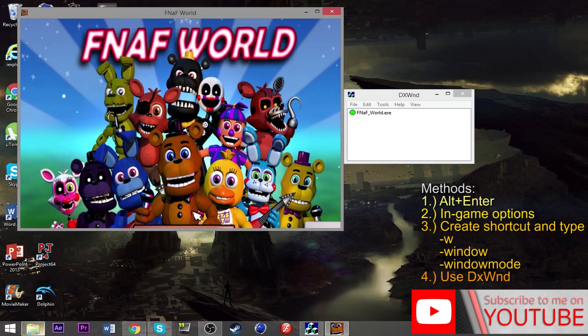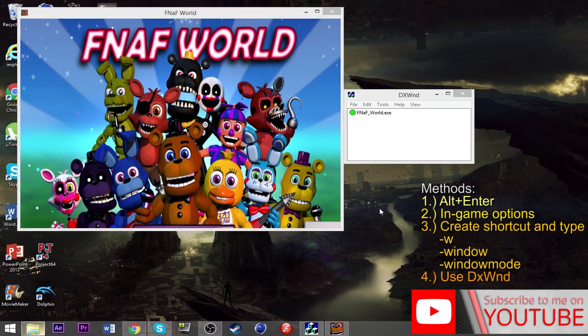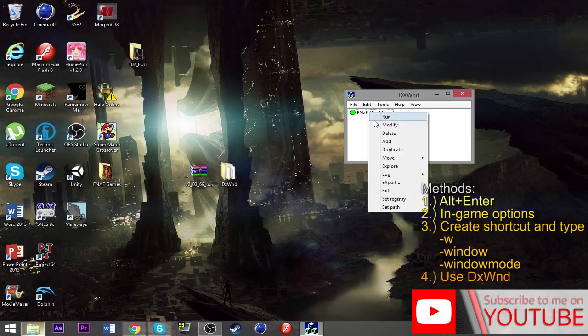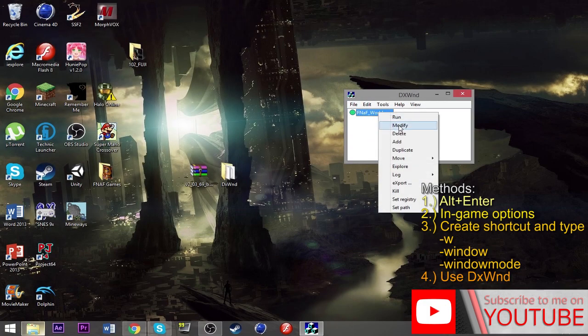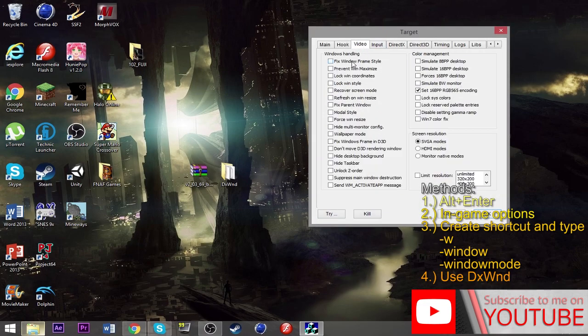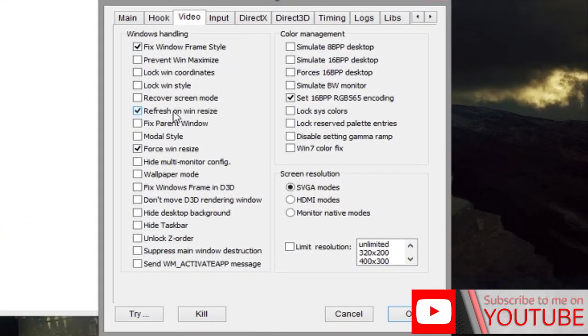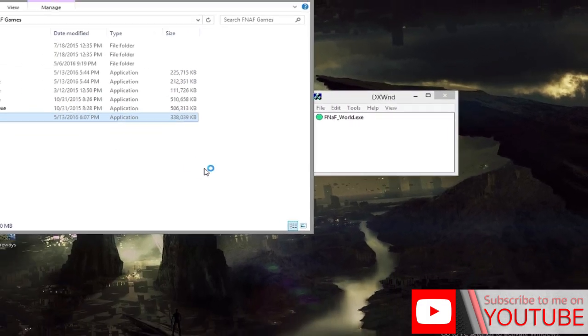The window is locked in place — you can minimize it but can't stretch it outward. To fix that, go to Modify inside the tool. Under video settings, enable 'Fixed Window', 'Frame Style', 'Refresh on Window Size', and 'Fixed Parent Window'. With those four options enabled, a black bar appears and you can now freely drag the window to resize it.